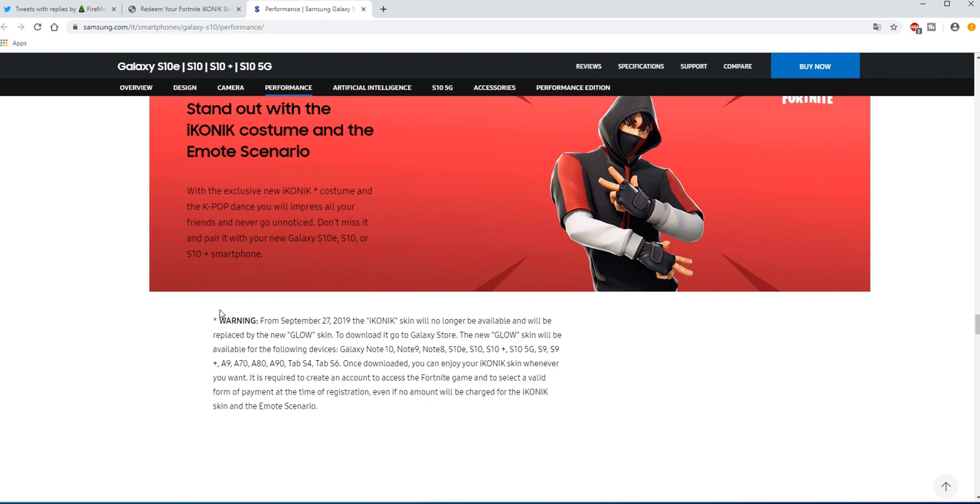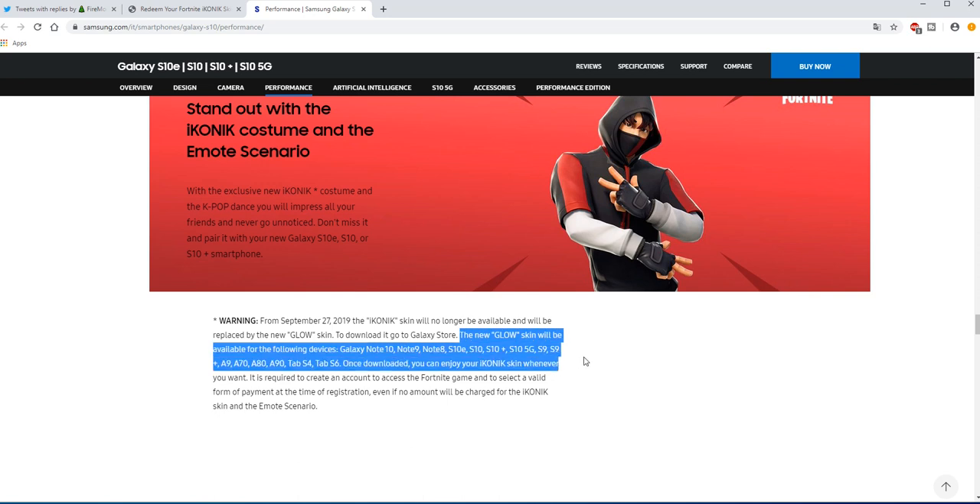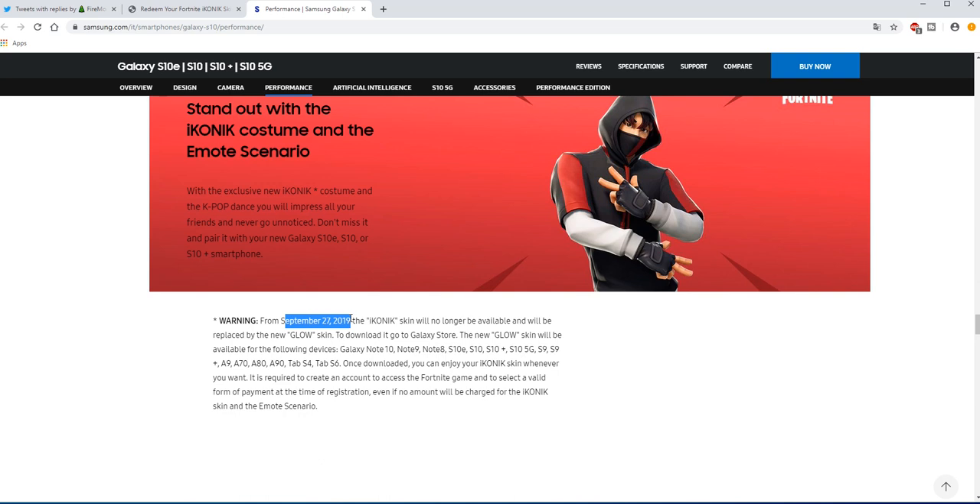The new Glow skin will be available for all the devices I listed. Once downloaded, you can enjoy the Iconic skin whenever you want — I'm not sure about that part. It also says it is required to create an account to play Fortnite, and you need to put in a credit card to go ahead and redeem it. And yeah, that is how you're going to be getting it.